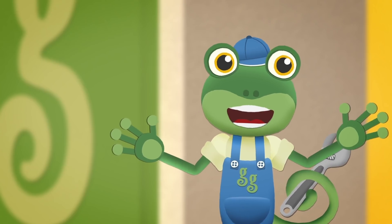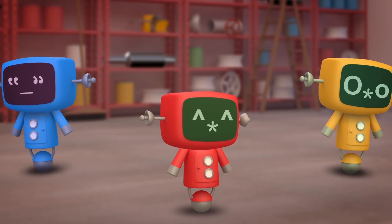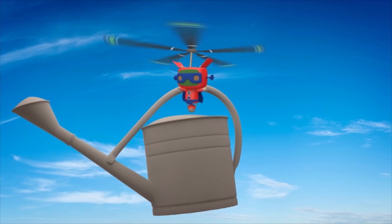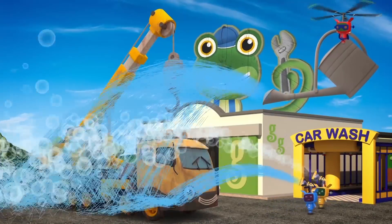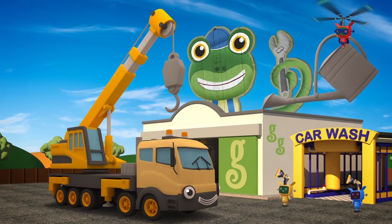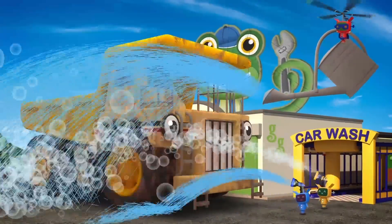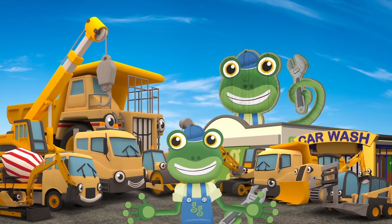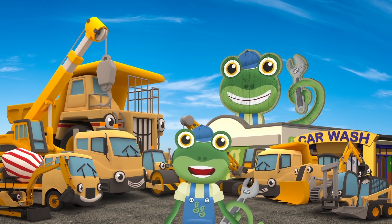This looks like a job for the Mechanicals. Go, go Mechanicals! Our ninth friend's too big for the truck wash — she's so giant there just wasn't room. It's Caroline the mobile crane with her telescopic boom. We've already cleaned up one dump truck, but now there is one other — George the giant dump truck, he's Dylan's big, big brother. Fantastic, everyone looks shiny and clean. Now you're all washed and clean, you can get a good night's sleep before getting muddy all over again tomorrow.